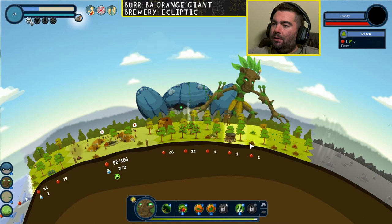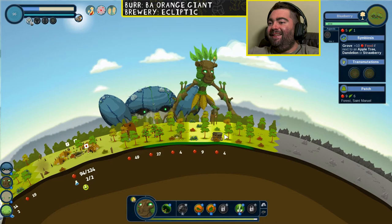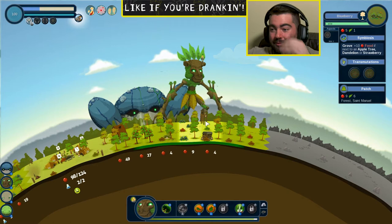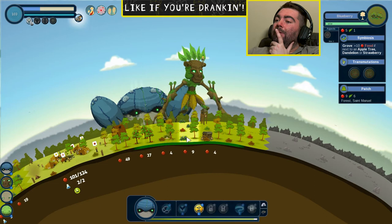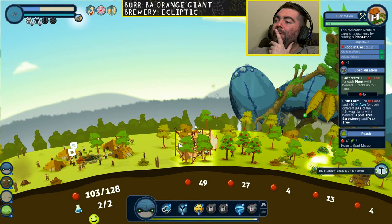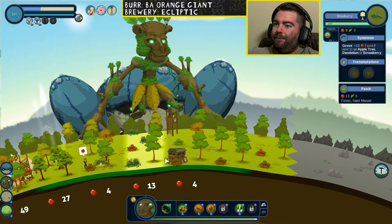Hey, wait a minute. Hold on a second. Are you shitting me? Can you just move the border by building on top of this? Is that how you do it? Is this how it's worked this whole time? Are you fucking kidding me? That's painful. That's real bad. Do we need more food? We can do more food. Let's test the theory here. That is fucking ridiculous if that's how this works. Okay, it's not. Good to know.